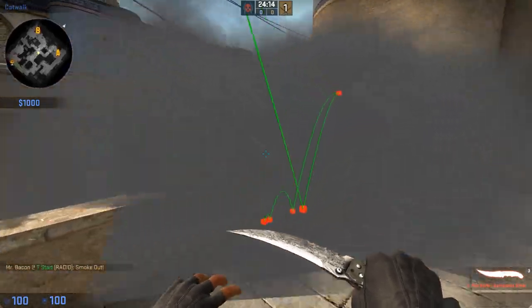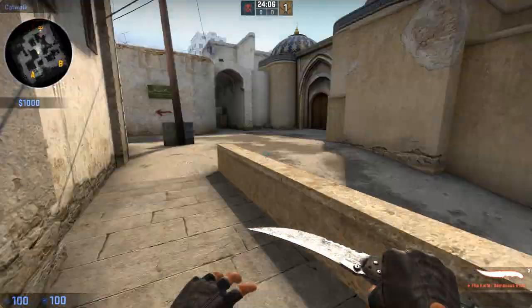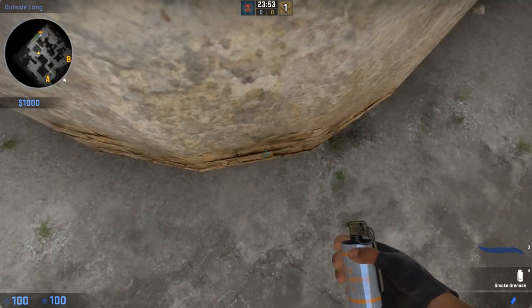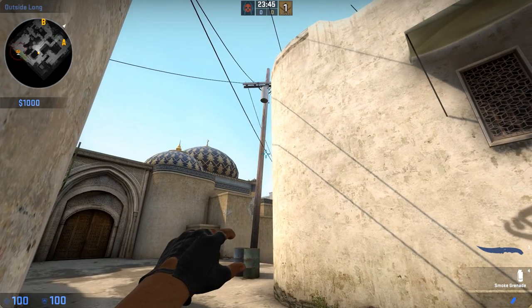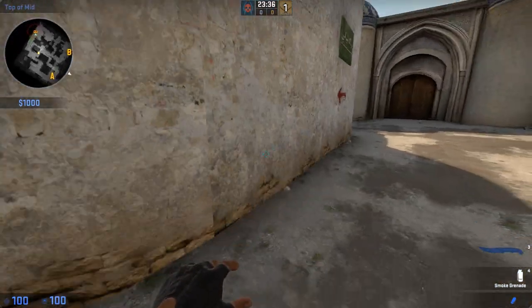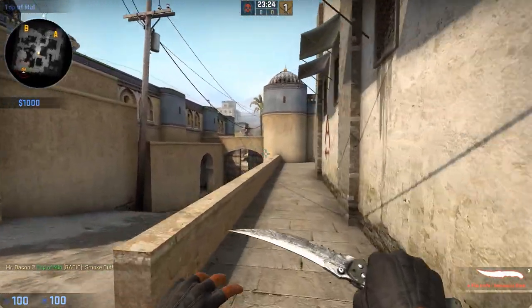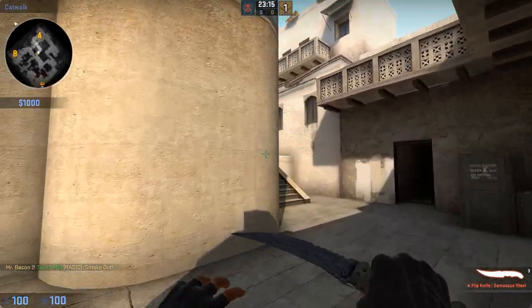This will allow for an easy cat push without any worry about someone in mid or behind doors picking you off. This smoke can also be done a second way: come in between this curved corner at the center, in between these two lines. Pull your pin, put your crosshair in between the wire and the telephone pole, and let go once the pole covers this domed structure right here. Right as it covers it, throw it. This smoke is going to bounce off and land on Xbox, again allowing for a safe cat push to take A effectively.